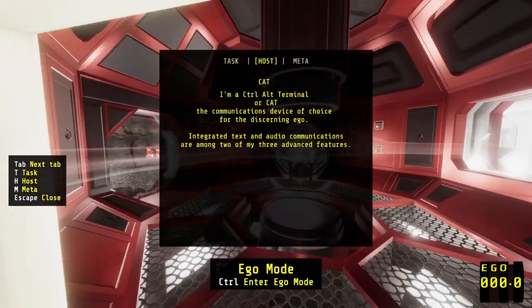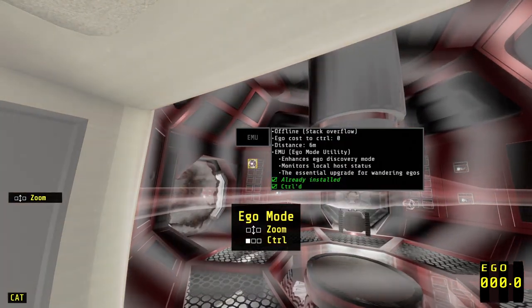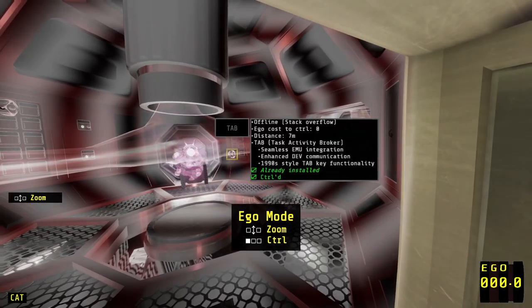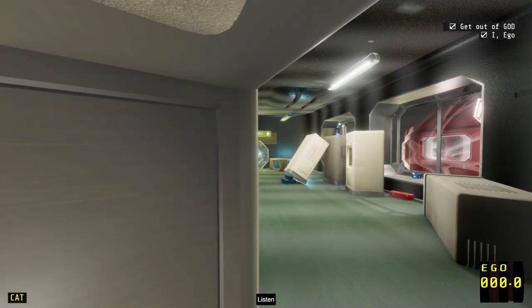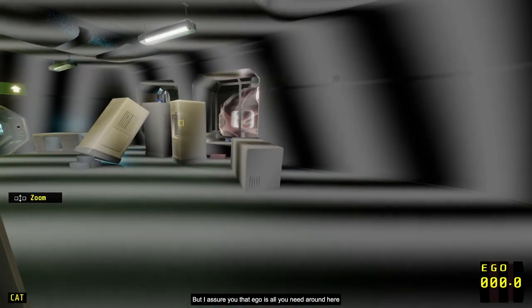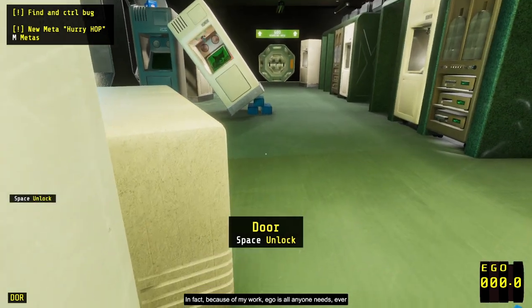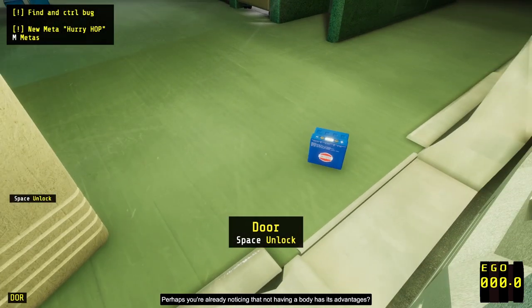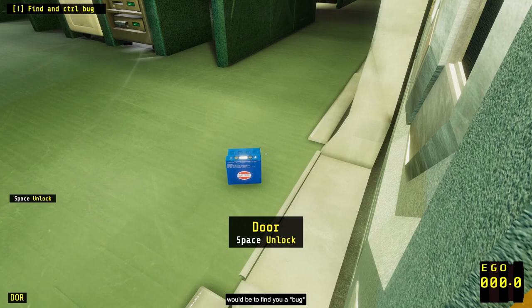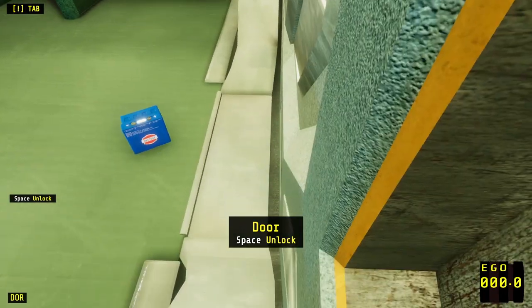Get out of god. Already installed, controlled. Sensor offline. Stack overflow. Controlled. Cat. 'Listen, if you're finding it hard to acclimatize to being a bodiless ego, that's perfectly understandable. But I assure you that ego is all you need around here. In fact, because of my work...' I shouldn't have — I didn't want to interrupt the dialogue, but I guess I did. I figured his voice would follow me, but it doesn't.